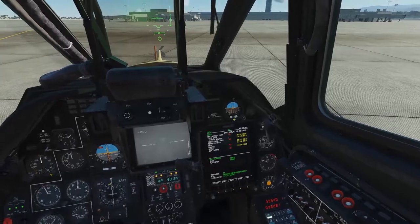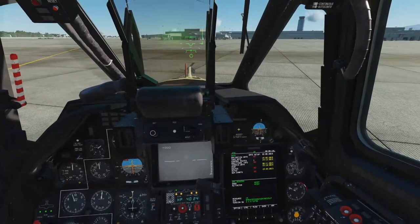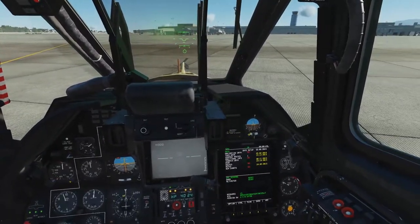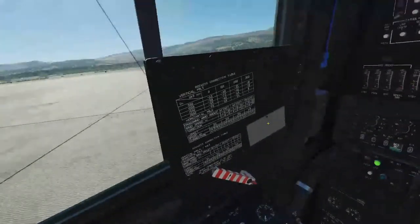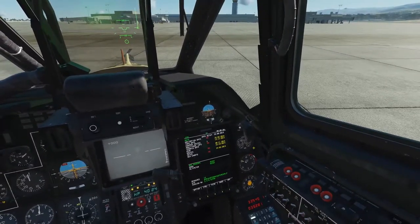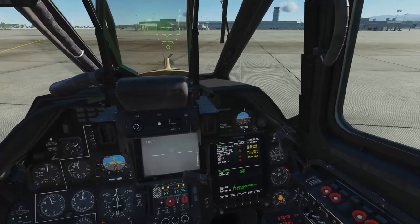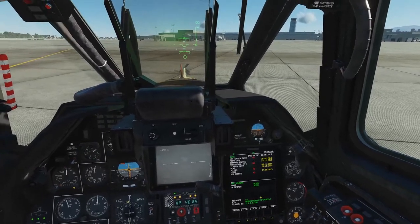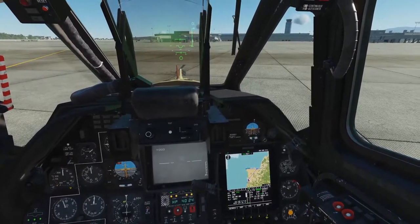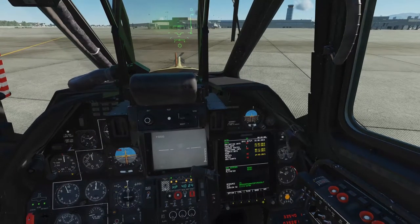Coming over to the right-hand front panel, we have our backup ADI and a CRAN display warning system here. It doesn't really tell us a whole lot — it gives you codes that you have to learn, but I've yet to have anything seriously go wrong in the helicopter that wasn't very obvious. Over here is engine temperature, RPM down there, and our fuel tanks. And then this is the Abrus display — our tactical display. This is the basic load-up screen, kind of like a CDU in the A-10, but you can get into navigation and that's our moving map display, which is very handy. You can also display things as an arc, like an HSI, and get back to the main menu.